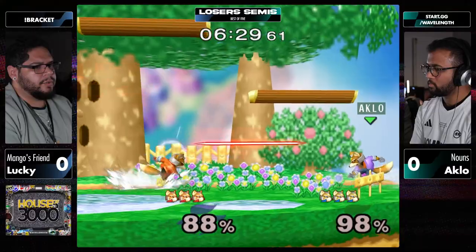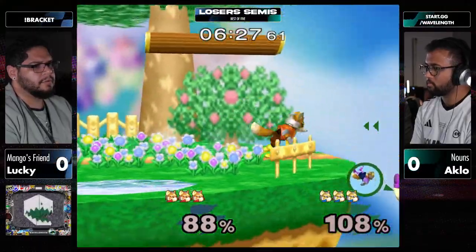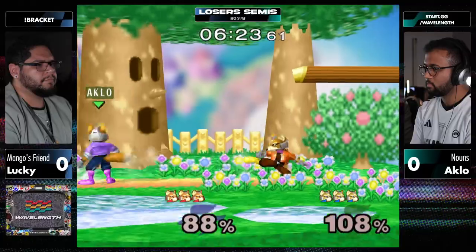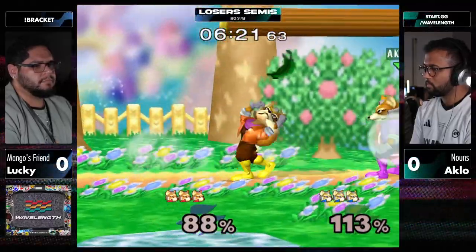We saw Aklo try to punish that breakaway with the illusion to the top platform. And I feel like if Lucky can get a good handle on that, it's going to be harder for Aklo to get back to center.